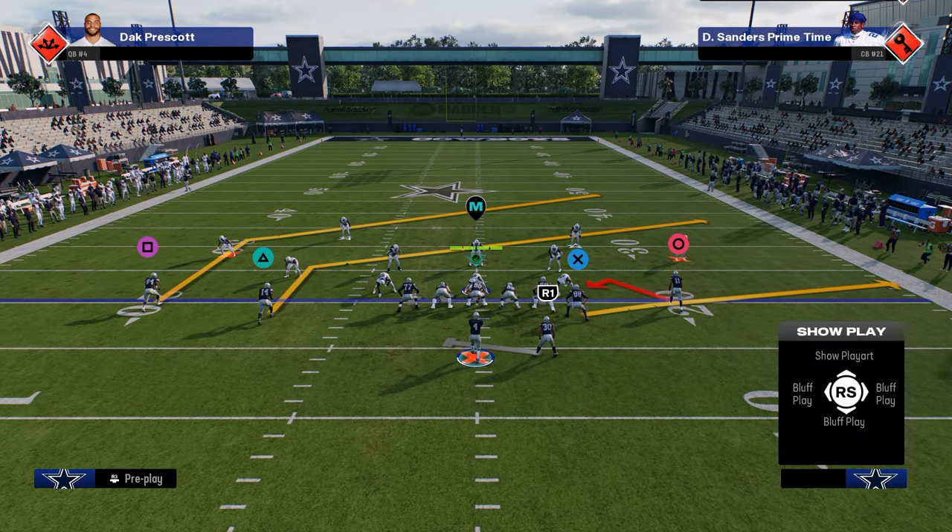You also have the ability to audible to bunch nasty — you can base out of it or audible over from trips or normal Y off close. In bunch nasty, a couple of plays worth mentioning: the double out play has a whip route to the tight end. A super horizontal combo is really good in this game because the slant flat is so underrated, and the whip route gets into a really nice area that's very difficult for them to defend.